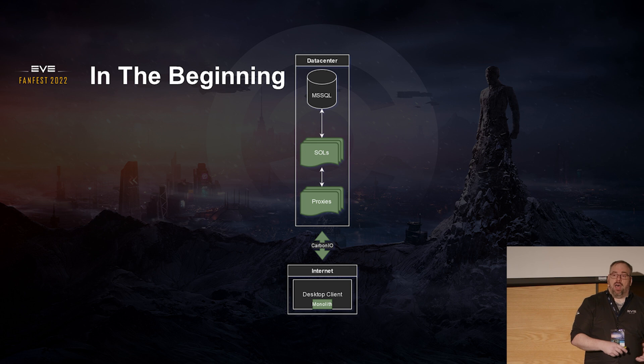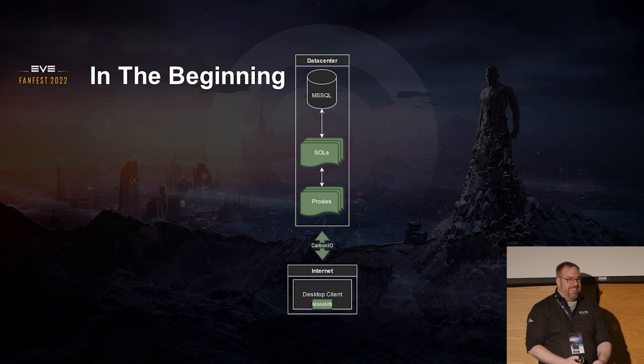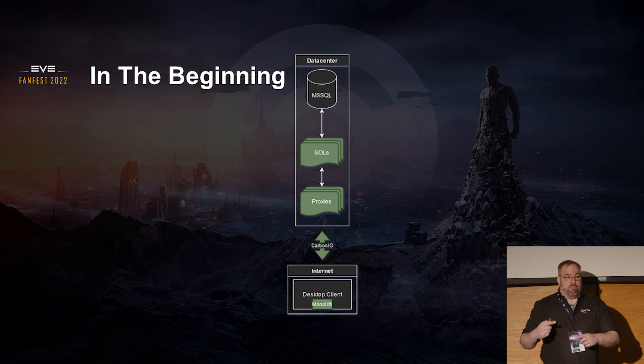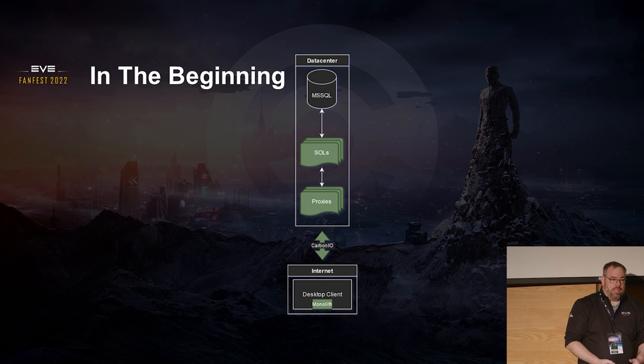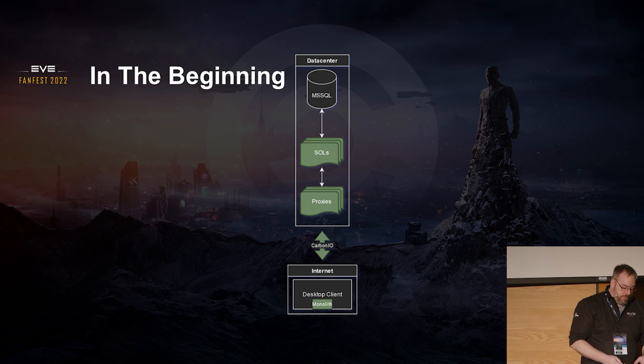A big part of this is IO completion ports, which are important because Stackless Python only does one thing at a time — it's not only on a single core, it's on a single logical processor. So when we're reinforcing fleet fight nodes, we're basically trying to throw as much clock speed at that node as possible. It doesn't matter how many cores we put on it. That's one of the ultimate limiting factors that started the conversation about what became Quasar and how we start teasing that problem apart.